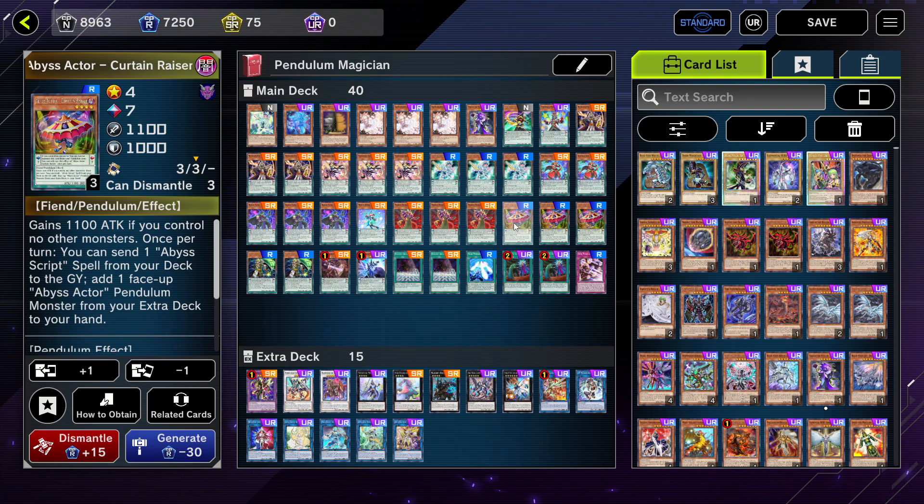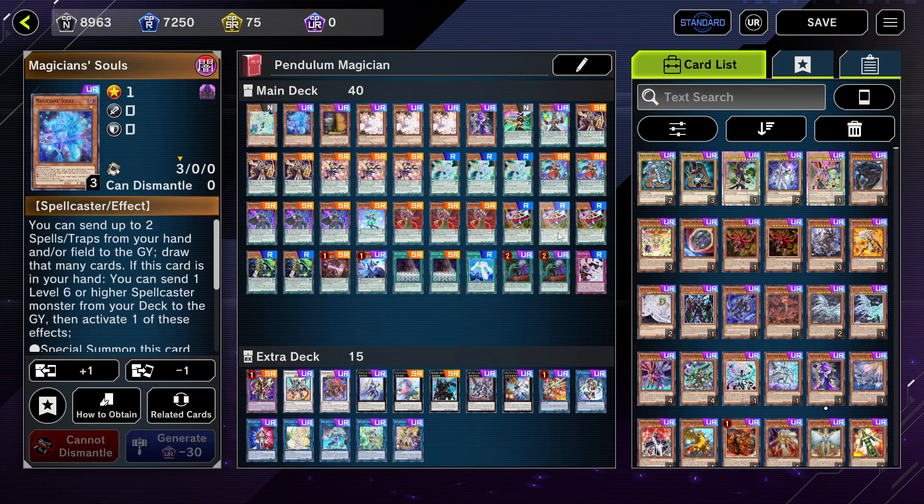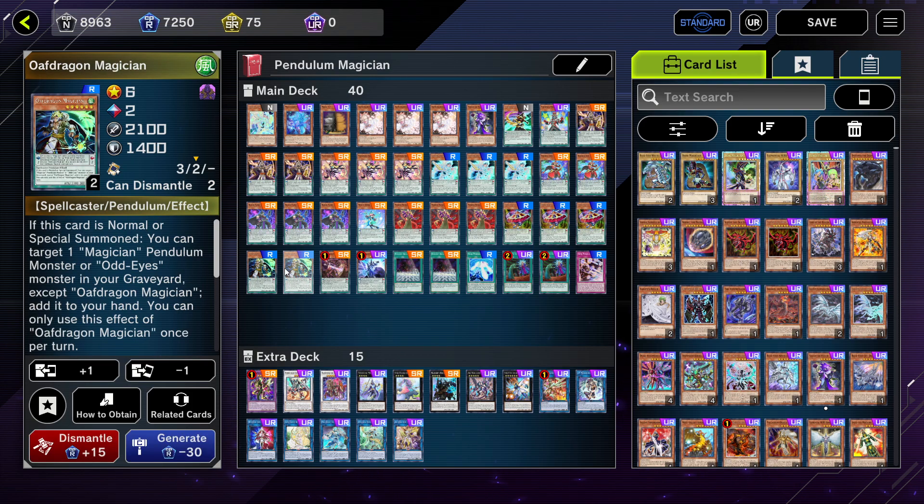Next I play three copies of Curtain Raiser — this card is an extender for the deck. If you have this in your hand you can place it in scale and special summon it for free, which enables you to get Electrumite before you even pendulum summon. Or you can make Beyond the Pendulum if you open Magician's Souls. Next I play two copies of Oafdragon Magician.